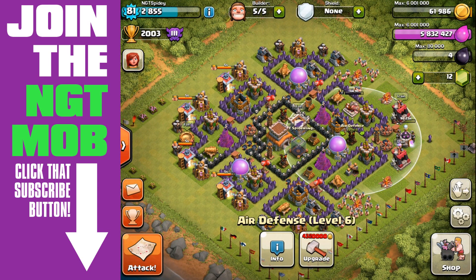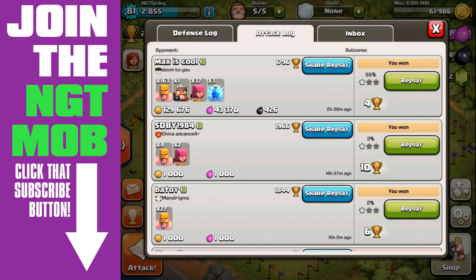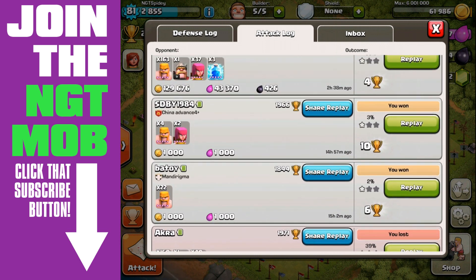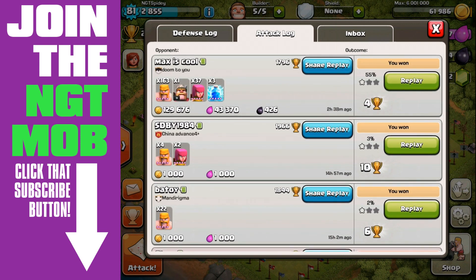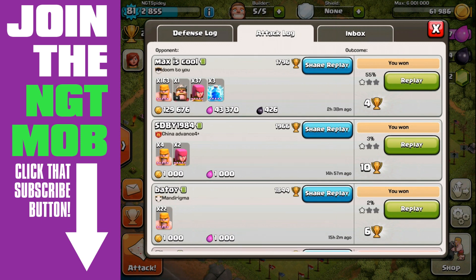You're only going to get one-star attacks. If I look at my attack log, you'll see six, ten, four — that's what I've been doing. I had a couple of town hall snipes because I was looking for resource bases. Like, the guy's got his town hall out in the corner of his base, outside his walls, not near any defenses — so let's take out that town hall. Easy victory, easy one star, only use a few troops, and we get some trophies.